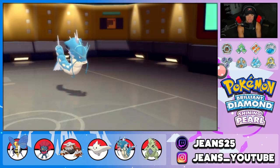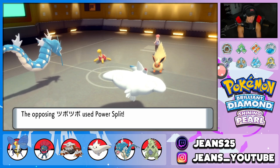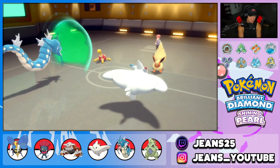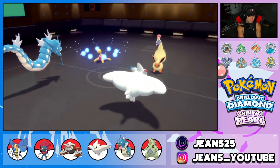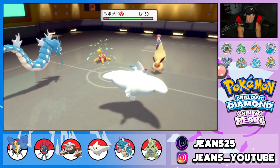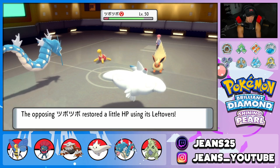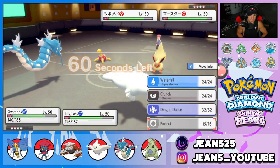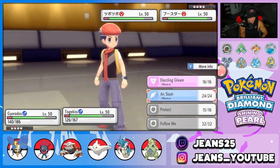He goes for Power Split — we block it. After double Protect, Trick Room is indeed gone — we counted correctly. At this point I'll Waterfall straight into Shuckle and go for an Air Slash to look for a flinch. I could also Follow Me the shot — Waterfall's coming out.